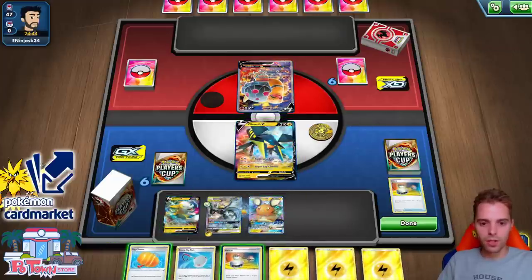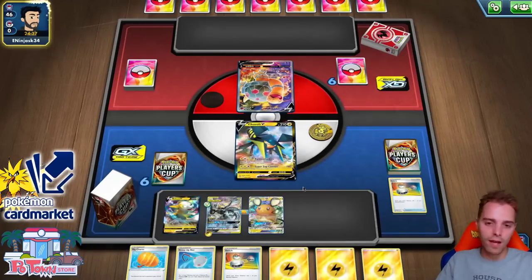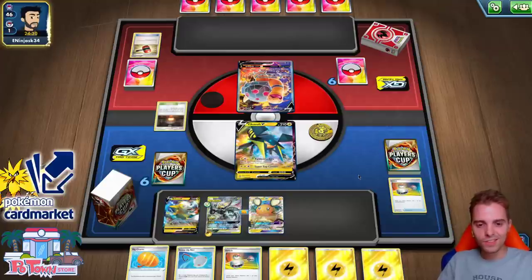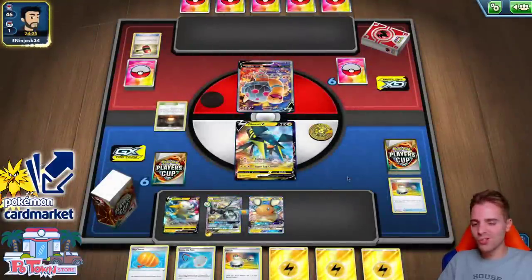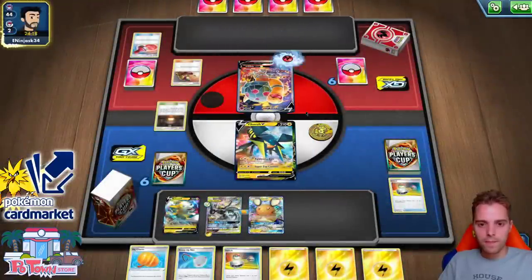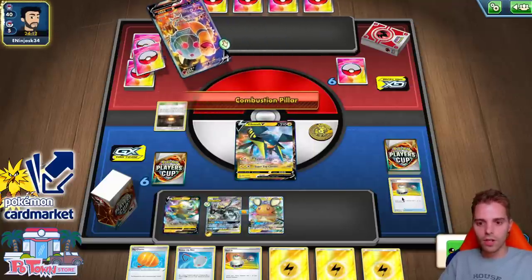Look at all these fellas — Big Charm for everybody. Hopefully we draw into Electromagnetic Radar, a Jirachi, a Quick Ball. There's a lot of outs. Maybe we should have attached to Vikavolt. Hammers — Torkoal hammers. Scary. I think I'll attach to Vikavolt. Maybe it also has Team Yell Grunt. I haven't seen this Torkoal deck in action before. Using Full Blitz is always awesome. Welder — getting a couple energies. Hammer — we are so glad about that. If the hammer was successful we would have been in trouble. Only 90 damage.